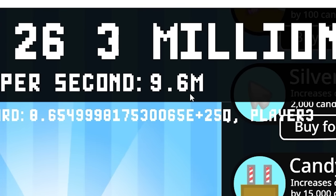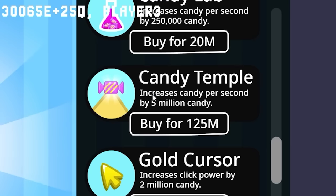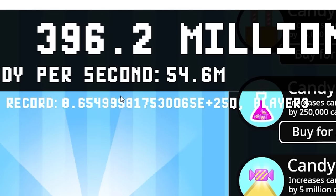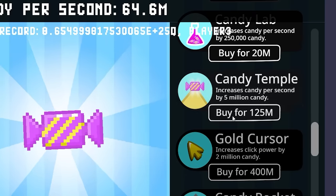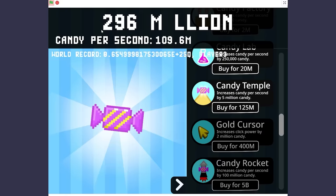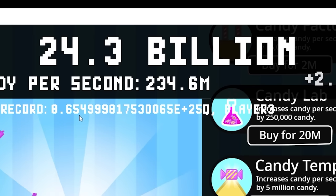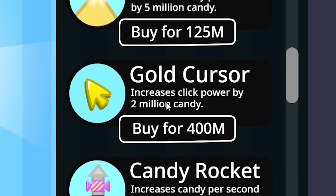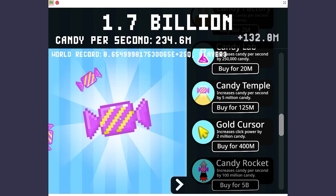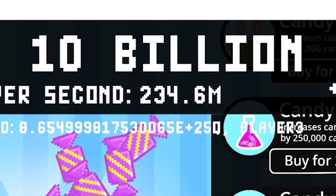Now I'm getting 9.6 million candy per second. That golden candy just took me up to 1 billion instantly. I'm going to buy the candy temple and spend all my money on it — now I'm getting 54 million candy per second. Let's just keep buying this. Eventually we're going to be getting so much candy that I can just buy this temple all the time. I caught golden candy — I'm at 24 billion. Let's buy the golden cursor and auto click it. Now when I click I get 132 million. Let's activate the auto clicker — now I'm getting billions and billions of candy.